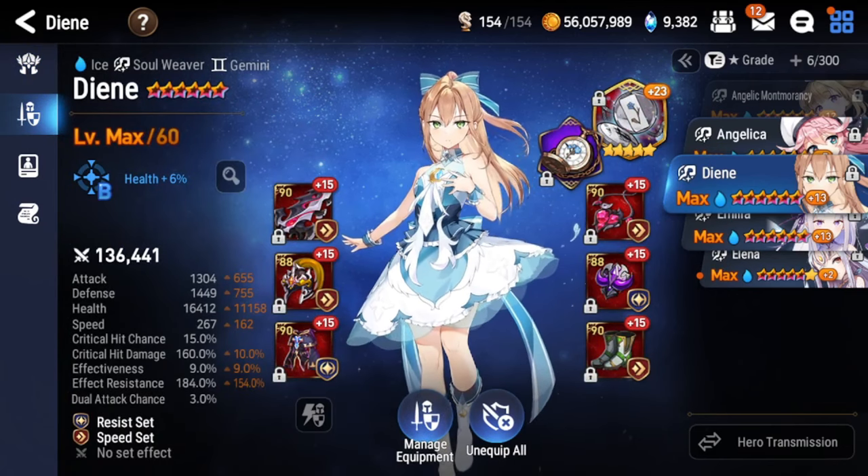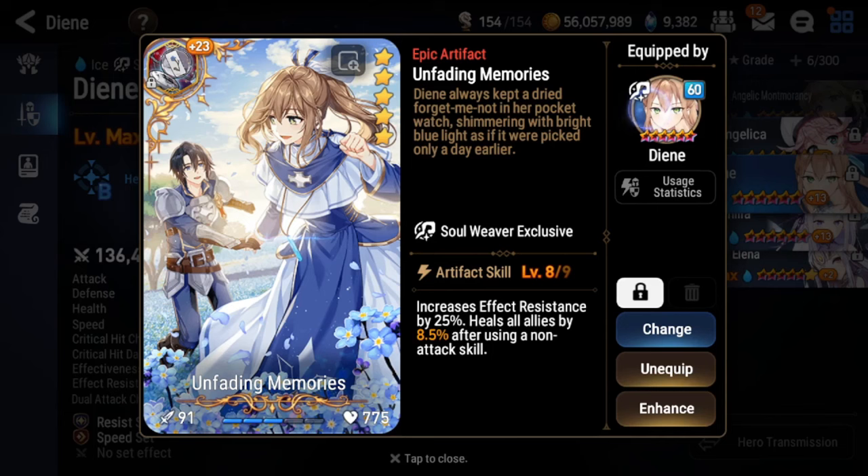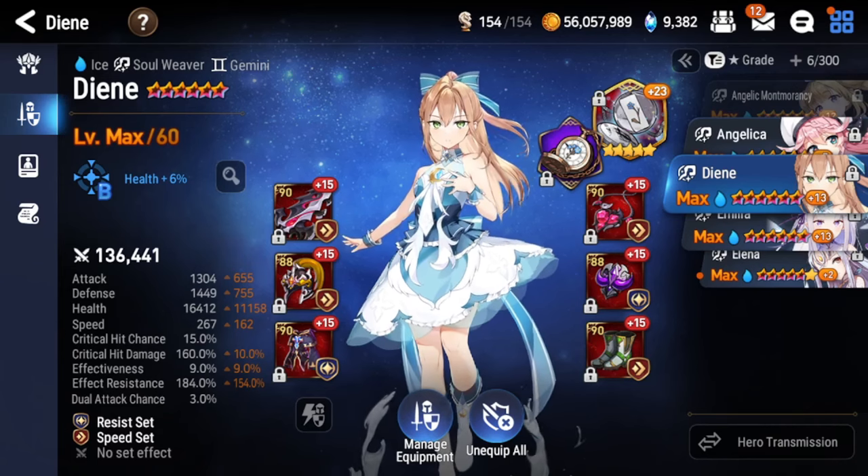With this build you can see she is pretty heavy on speed. I've seen even 280 speed Diens, but I think 250+ is what you want to aim for. After that, effect resist is the next stat you want to focus on. It's really up to you how you want to build her — if you're going to use her for PvE, which is where she's best, then you want 200% effect resist. I have 184 plus 25 from the artifact, so I'm about 10% over, but 200% is very nice for PvE.